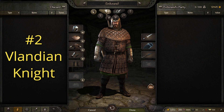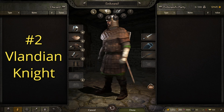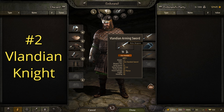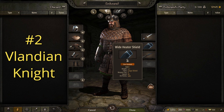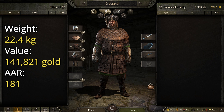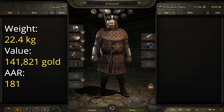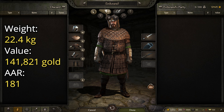Next we have the Vlandian Knight — don't let his modest appearance fool you, this is actually an excellent suit of armor. This one is made up of the western crowned helmet, in my opinion one of the coolest looking helmets in the game, the padded leather shoulders, the plated leather coat, the reinforced mail mittens, and the strapped mail chosses. I armed him with a Vlandian arming sword of my own creation, though really any arming sword would fit very well with this suit. I kept the wide heater shield and added a lance because this is meant to be a higher ranking mounted troop, and no knight is complete without his lance. This suit has a weight of 22.4 kilograms, a value of 141,821 gold, and an AAR of 181, making it one of the better suits of armor for combat in the game.